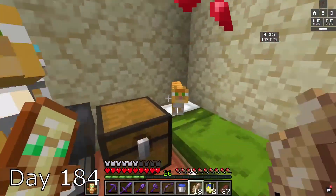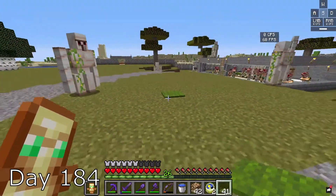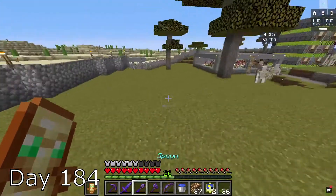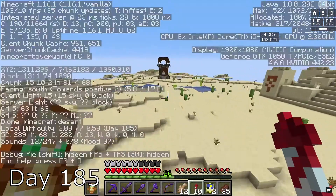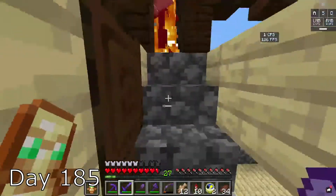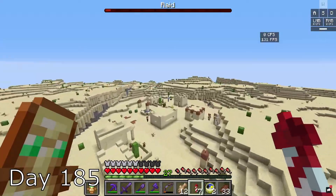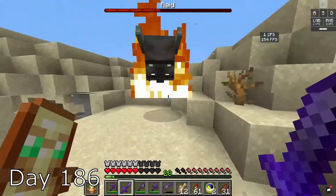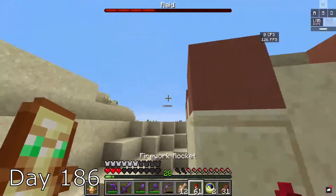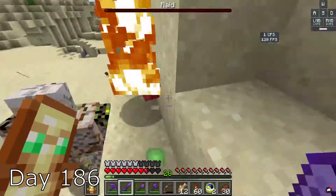I go to the nether and get a bunch of glowstone, and begin smelting cactus so it can dye my sheep. I start by breeding all of my cats, then shear all my sheep so I can cover my glowstone. I place these as torches because they're not as ugly. On day 185, I went to a pillager home and killed its leader to get bad omen. I went to a village to start a raid and began to kill every single pillager. Just like every other fight, I almost die because I don't learn. The iron golems were the best teammates I could ever ask for.